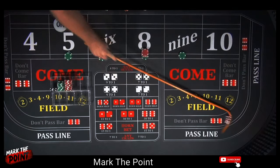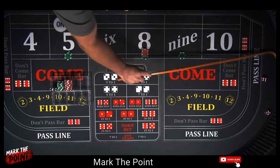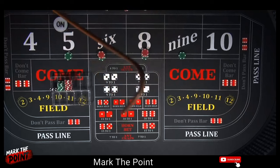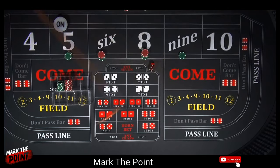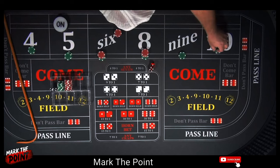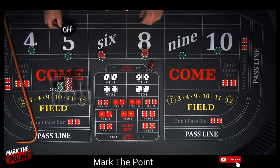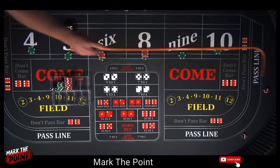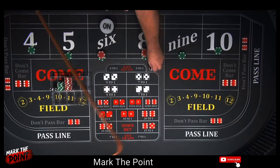That's a ten — we're not on the ten yet. Yo eleven — not there either. There's a five — that's great, that is the point, and it pays us seventy dollars. We're going to take the two green chips and buy the four and the ten. No vig on my table so no vigs here; we'll rack the rest and turn the point off. Hit number one. New point on the six — let's mark it.